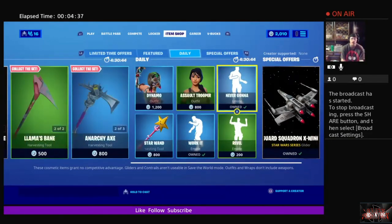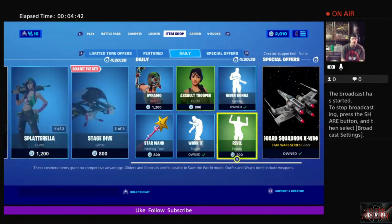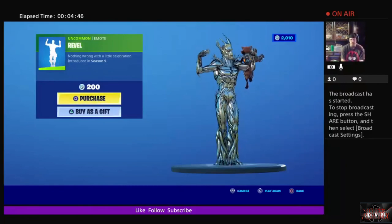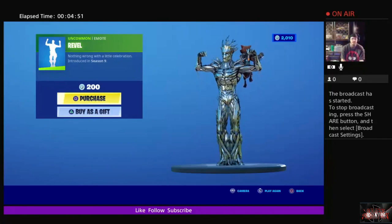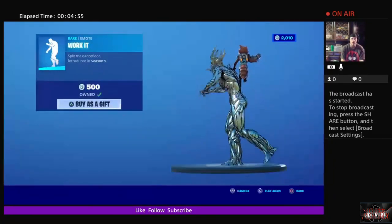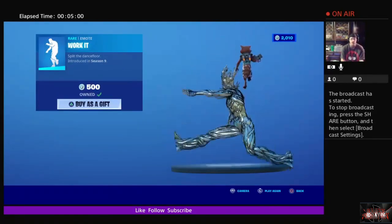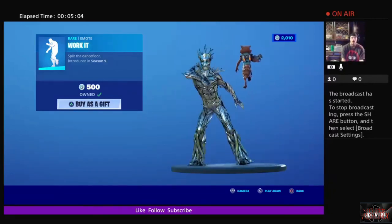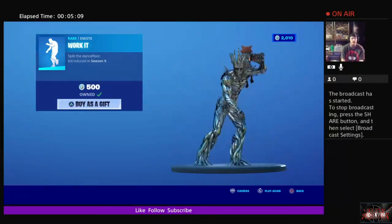As I always like to end these videos, we're going to take a look at the item shop and see what dances we have today. We already know about this dance — I've given it to my Deadpool, not going to play it for copyright reasons. Then we have Revel, and then we have Work It, which we already have in my emotes locker. You've seen me do this a thousand times, but it's always funny to see a Marvel character dance around like this. It would be cool if Rocket would dance around too, but that might be asking too much.